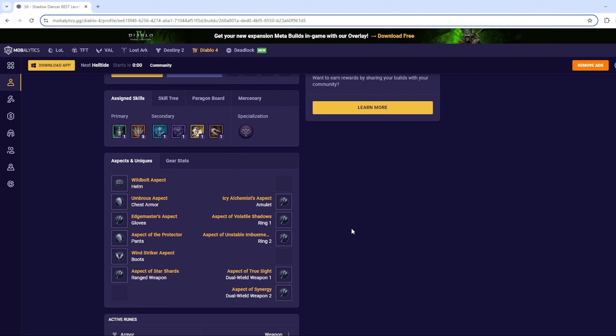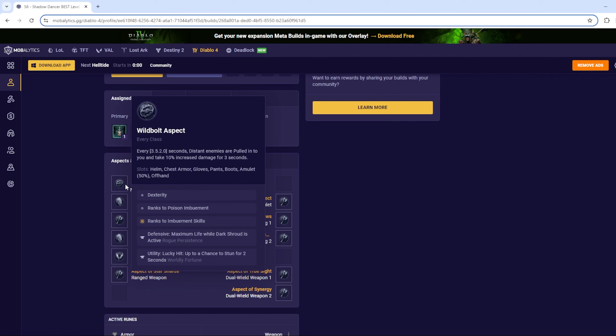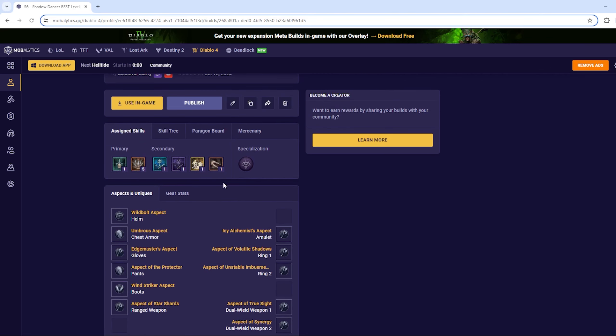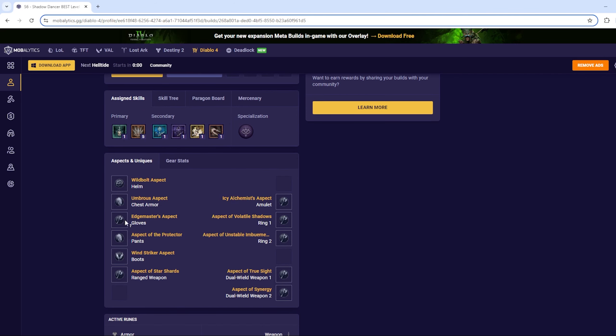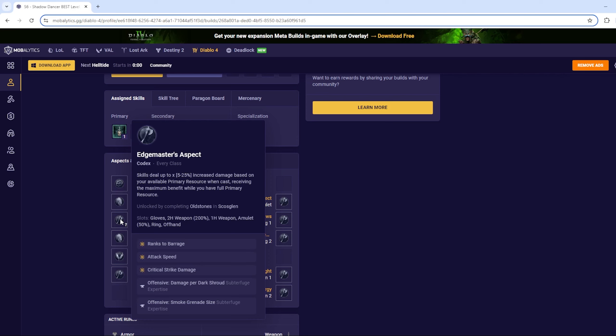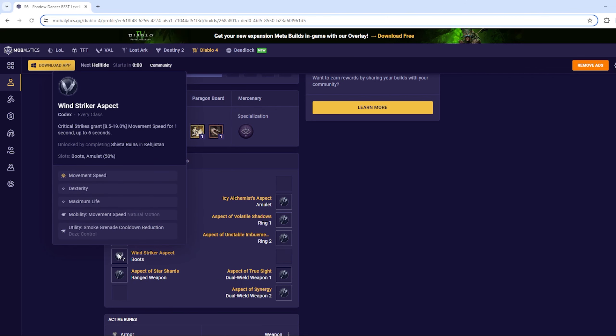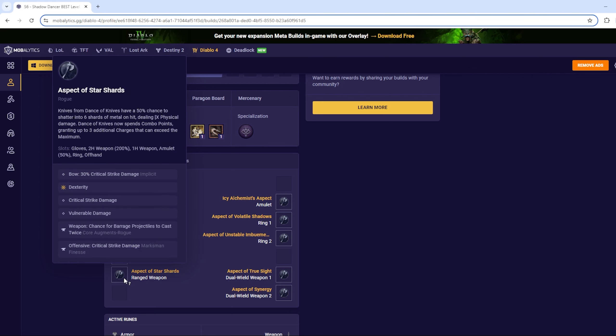Let's talk about specialization. I've tried looking through combo points and different ways to build around them, but it all just feels like it doesn't win out compared to something else. For me, easily Inner Sight wins. Attack enemies to fill the Inner Sight gauge — when full, you get unlimited energy, but more importantly you get 25% crit strike chance for four seconds. That is massive for a crit-heavy build. I don't think combo points are that relevant, and Preparation we don't need since we're not using an ultimate.